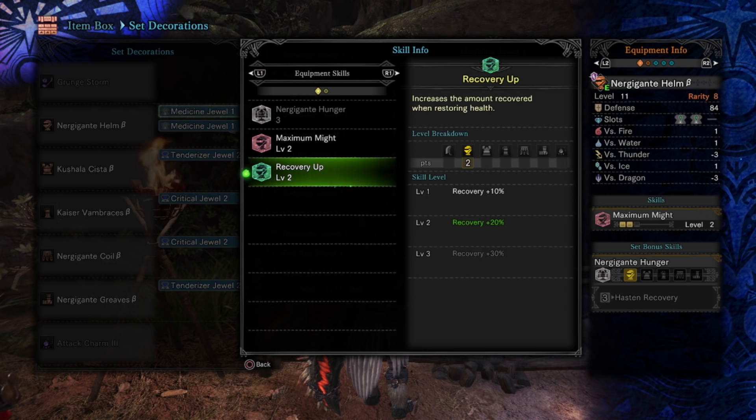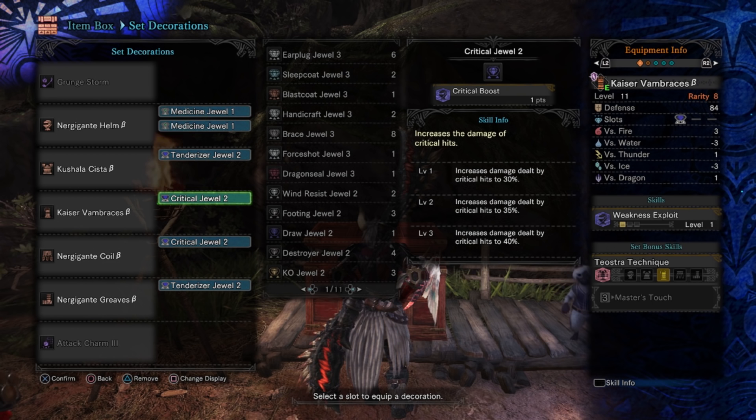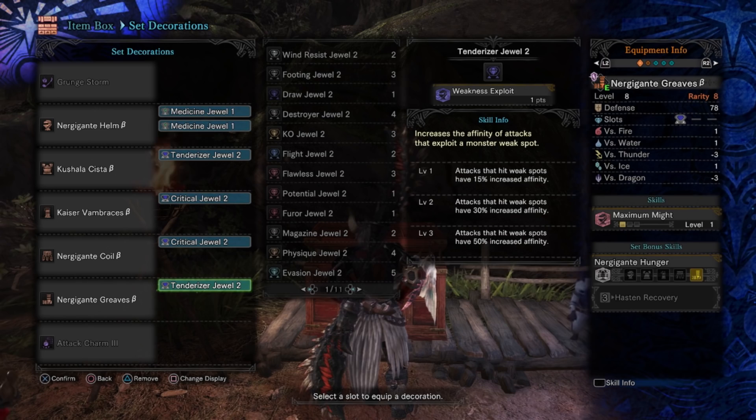For this particular build, we are using the Grunge Storm, Nergigante Helm Beta, Kushala Cista Beta, Kaiser Vambraces Beta, Nergigante Coil Beta, and Nergigante Greaves Beta. Using 2 Tenderizer Jewels, 2 Critical Jewels, and 2 Medicine Jewels. It's pretty straightforward and you can improve upon this, especially depending on the weapon that you have. You'll have a lot more leeway with different weapons, but since we are forced to use the Grunge Storm right now, this is pretty much what we're going to have to live with.